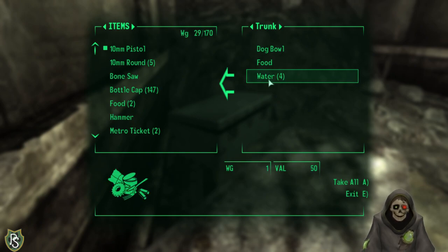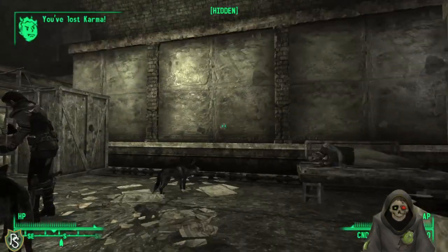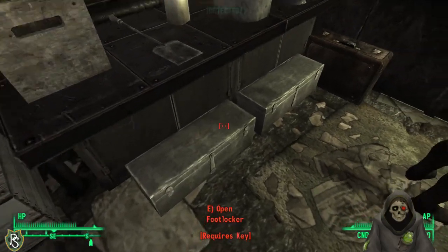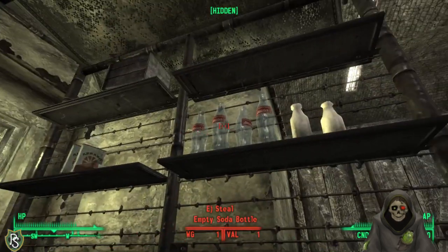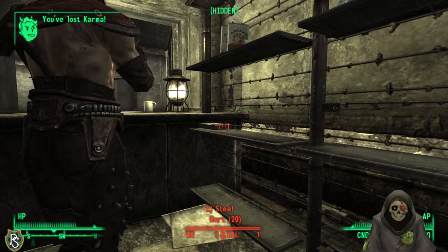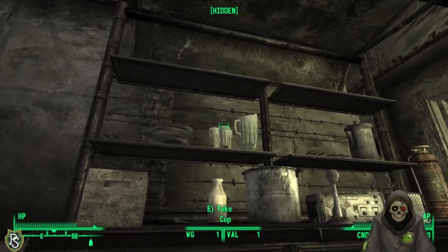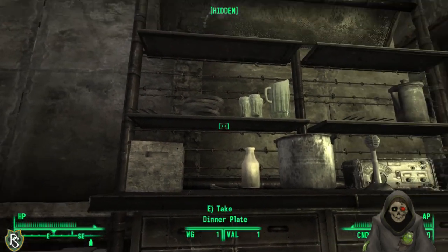Level up screen — deciding to max out melee skill since that seems the best option in this playthrough, and grabbing Swift Learner perk to level up faster.